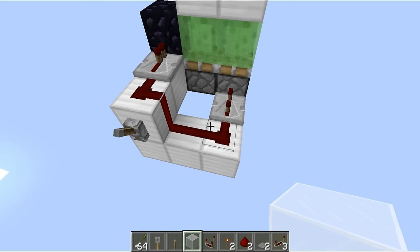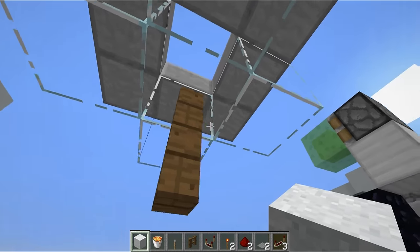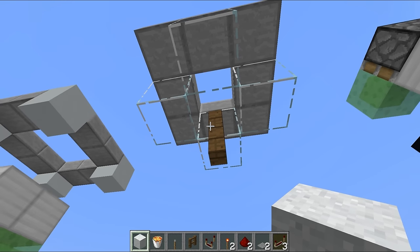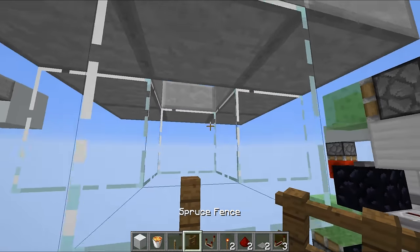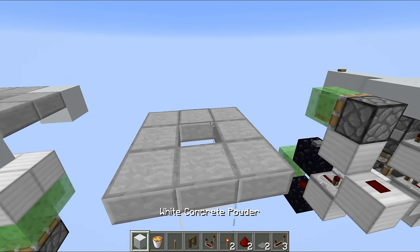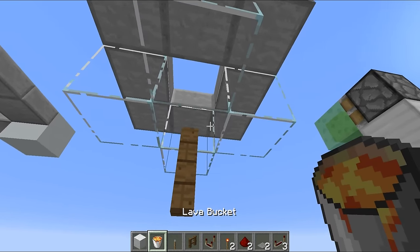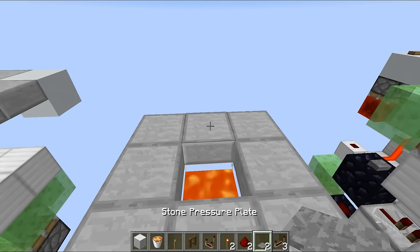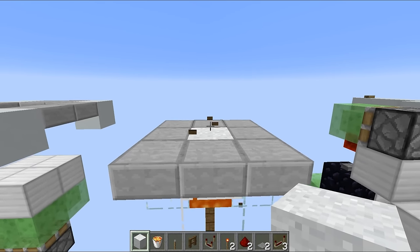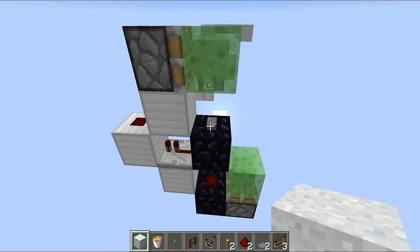For this design, you want to start off by constructing something like this: four blocks going around the outside — they don't have to be glass but I personally like the way glass looks — and then a fence post down at the bottom leaving one block of space, with half slabs on top. The reason there have to be half slabs is because the concrete is actually going to land level with the half slabs. In this gap right here, place in some lava, then go up to the top and chuck in a block. Place in your concrete, it will drop down, and there we go — an awesome completely concealed trap.